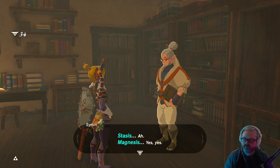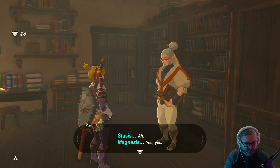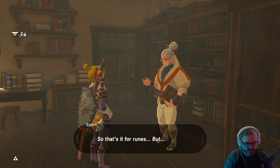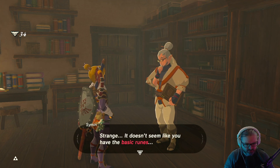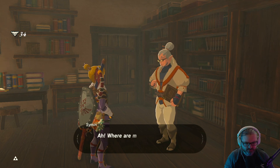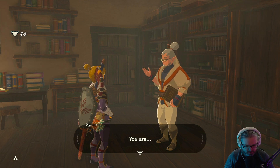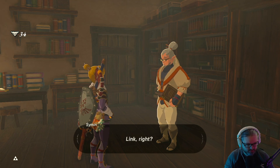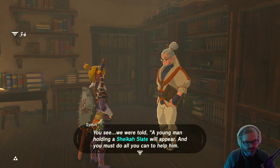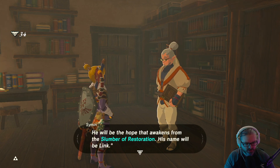We talked to Impa — yeah, she told me to go to all four of the shrines. Stasis, magnesis, yes yes — cryonis. What else? So that's it for the runes. But strange — it doesn't seem like you have the basic runes. I don't understand why they're missing; there must be some reason. I nearly forgot to introduce myself — my name is Simon. You are Link, right? Lady Impa caught me up to speed. We were told the young man holding the Sheikah Slate will be in green. His name will be Link.